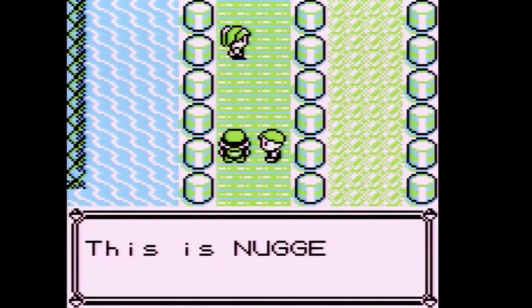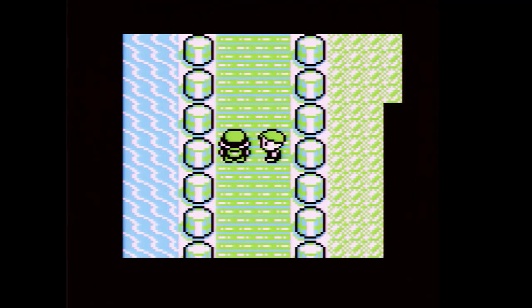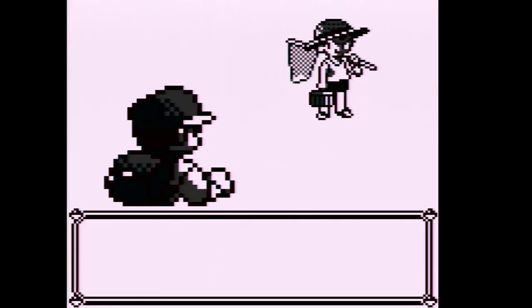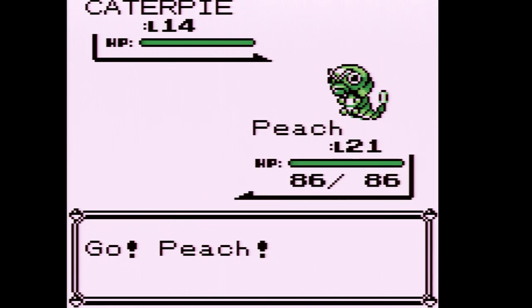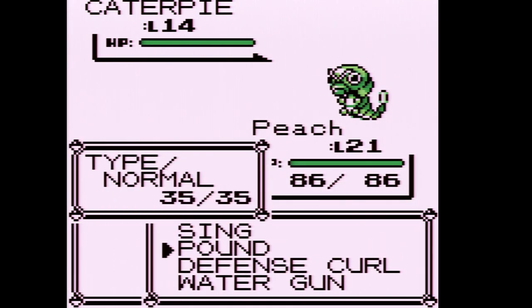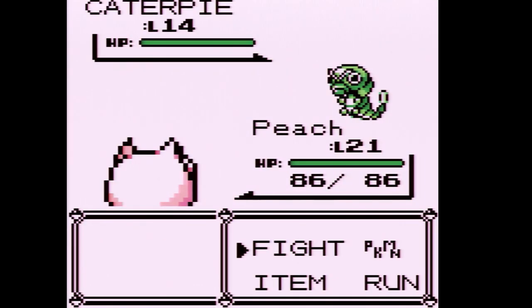Nugget Bridge — beat five trainers and win a fabulous prize. First up is a Bug Catcher who sends out a level 14 Caterpie. We're going to use a couple of Defense Curls. Jigglypuff can be pretty broken if you use a Pokemon that doesn't know Tail Whip. I seem to be one of the few Gen 1 players that uses one. Jigglypuff levels up to 22!